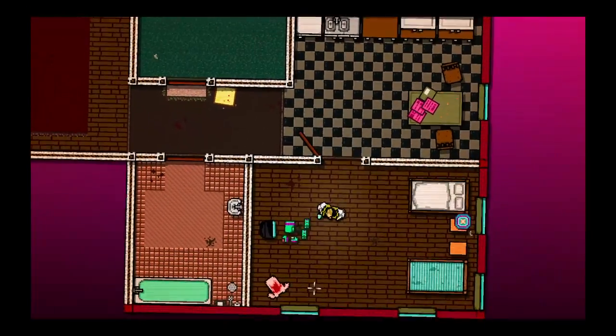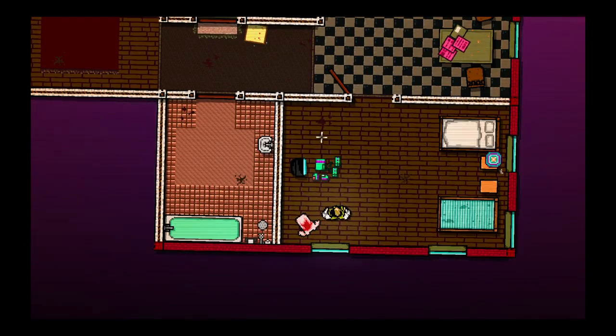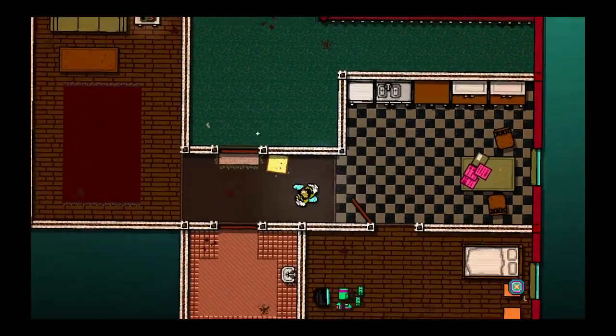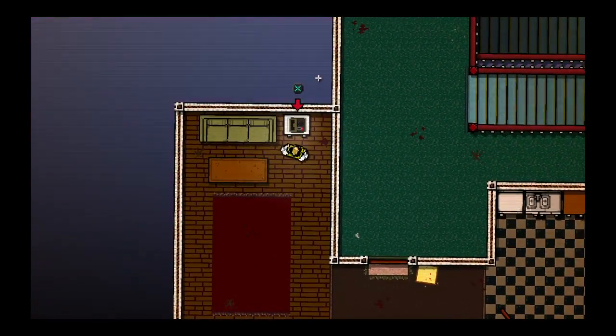The apartment doesn't look too bad right now. It seems like we got an old Nintendo console over here — probably Nintendo, it's like 80s. We got a bloody shirt because he was killing people, and a nasty pizza box right by the door. A little crack in the floor in here. Good details.